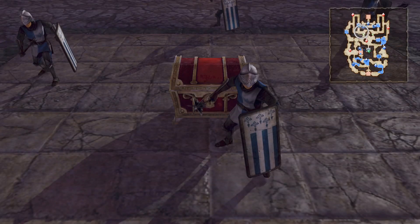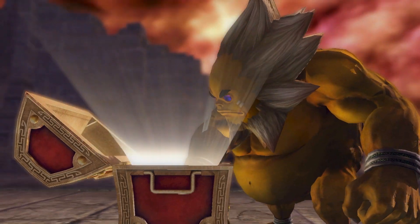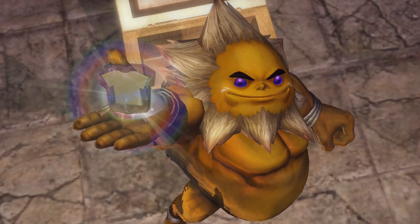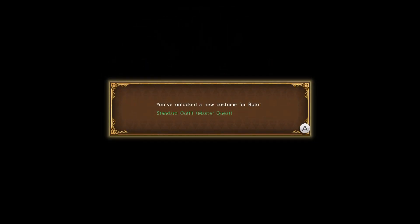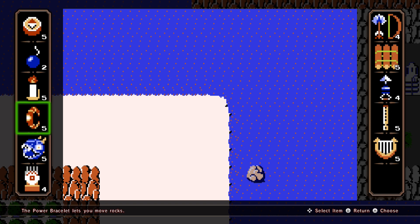Successfully complete the mission and a treasure chest will appear with a new costume for Ruto. You got the Skyloft Slacks. Use the water bomb to blow up this rock to unlock the A rank item for this map.